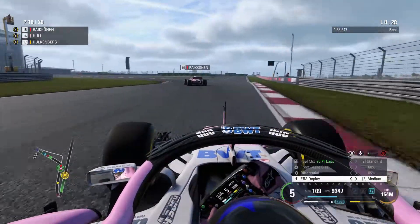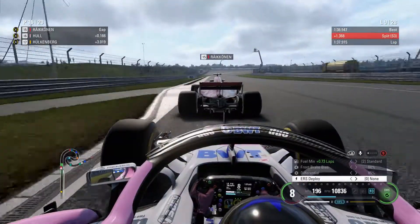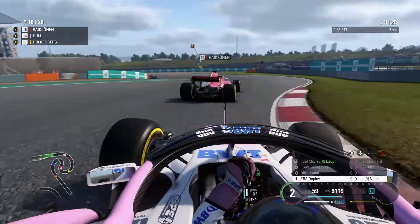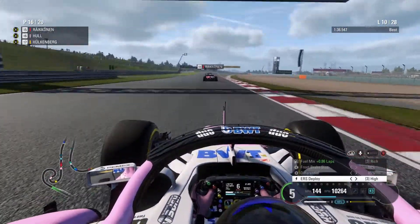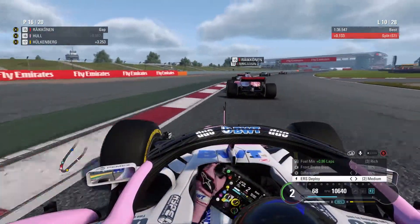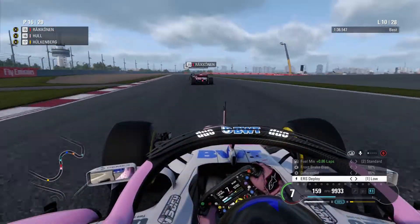At the moment Räikkönen is ahead of me in P15. I'm going to save my ERS in his slipstream — tactical play here. The Mercedes engine is powerful enough that if I'm in the slipstream with DRS I don't need to use any ERS deployment, so I can save it up on the straights versus the Ferrari and get him to pull me towards that pack of Ericsson, one of the Williams, one of the Red Bulls, the Toro Rosso. By lap 10 we've caught back up to that pack. No sign of the rain yet, though the clouds have got a bit darker.